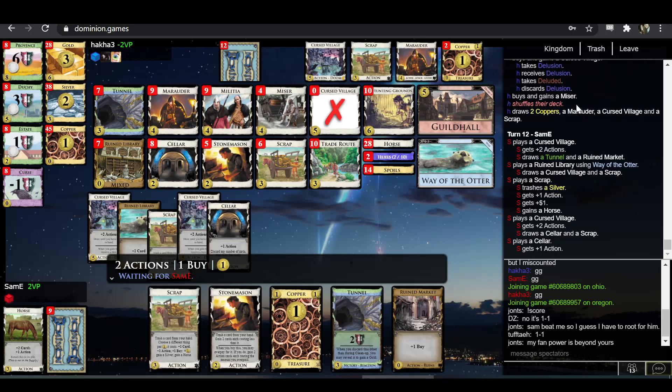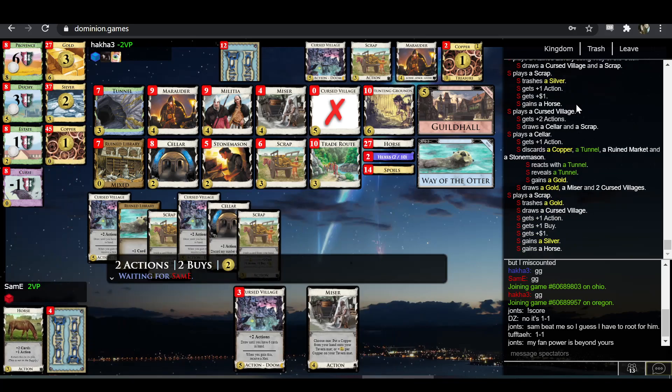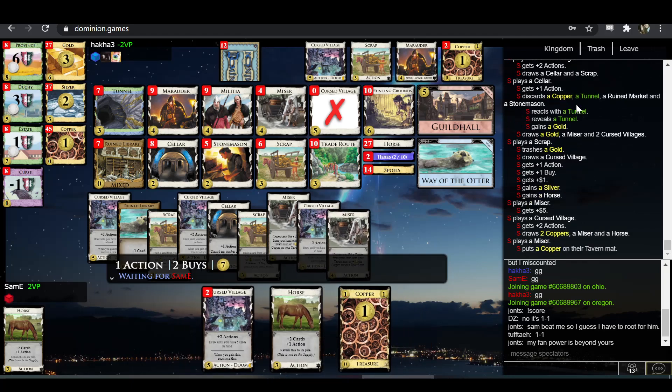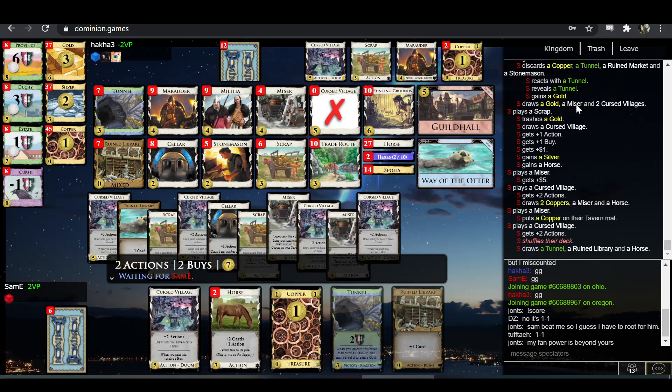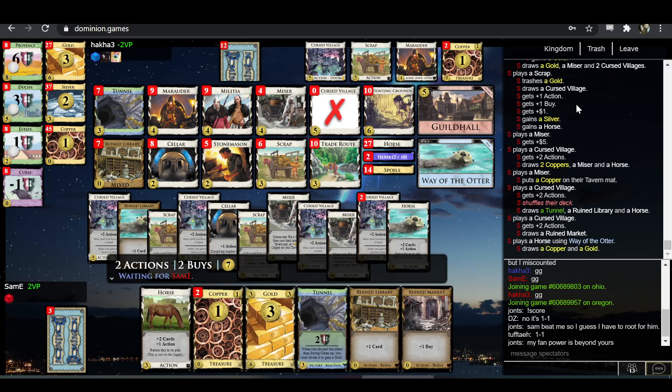We're very much getting into pile-out territory here with Stonemasons, Misers, and Scraps all being low. Tunnel is also a nice card to pile on because it comes with a lot of points. Between Stonemasons in your deck and Stonemasons in the supply, it's very easy to empty a lot of cards very fast. Like you trash a Gold and two Misers, then Stonemason for two Misers, and Stonemason again for three more Stonemasons, and all of a sudden piles are super duper low.